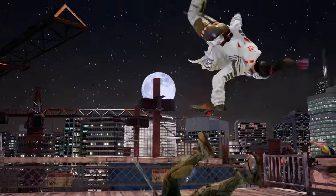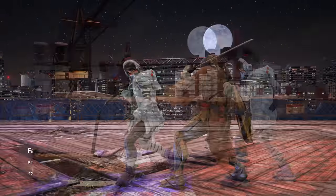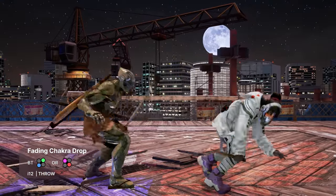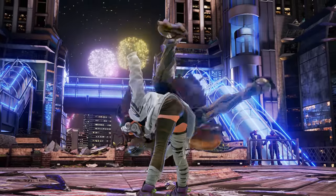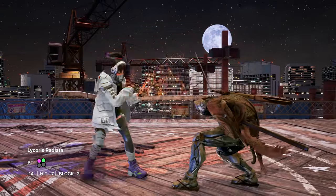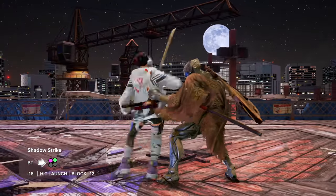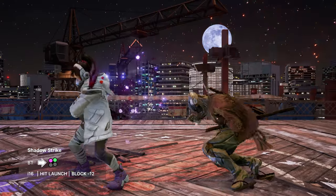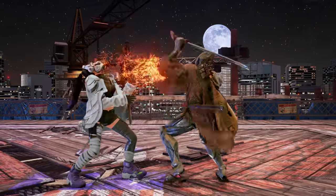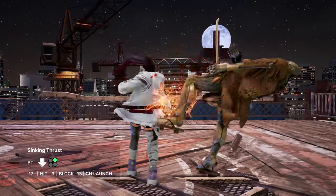Once the opponent is respecting your backturned entry, you can open them up. Backturned throws all look the same, which makes breaking them a complete guess. Mix Fading Chakra Drop, which is broken with both hands, with Kunimitsu's generic throws, which are broken with a single hand. Mix your backturned throws with mids like Lycoris Radiata, which allows you to maintain pressure on block, and Shadow Strike if you have a strong read on a crouch — though be careful as this is unsafe. If the opponent is consistently throwing out jab strings after your backturned entry, Sinking Thrust will knock them down for a full guaranteed combo.